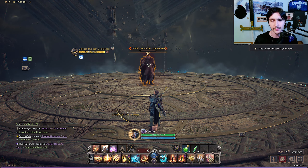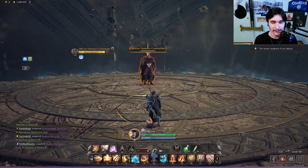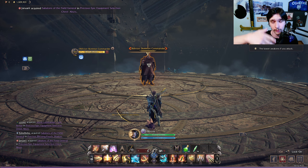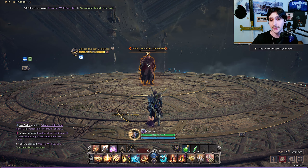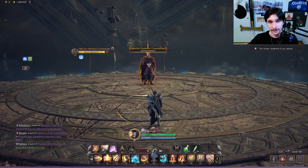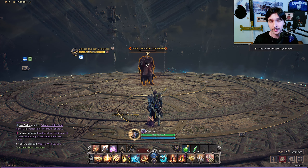Alright, here we are with the Oblivion Skeleton Commander. There are three main moves you want to watch out for. The first one is a jump ability — he will jump up into the air and crash down, and if you don't jump before he lands he will knock you down. Sometimes he pairs this with the second ability, which not only damages you but also stuns you.